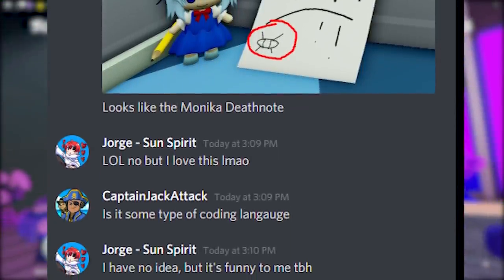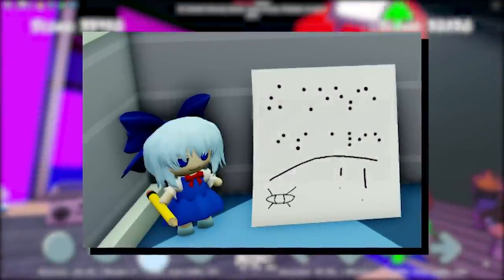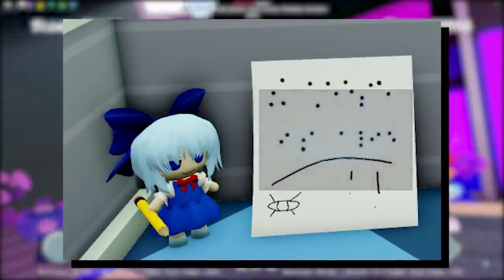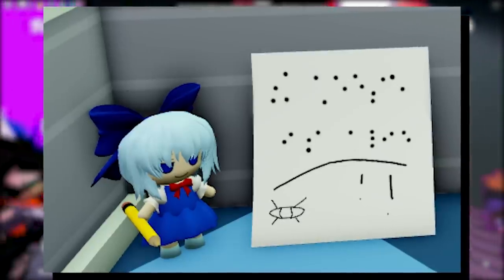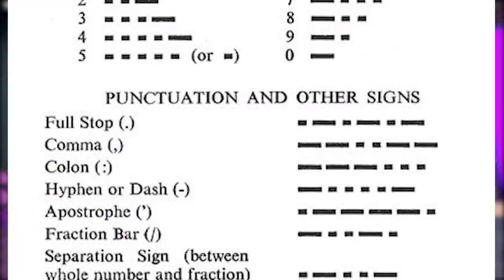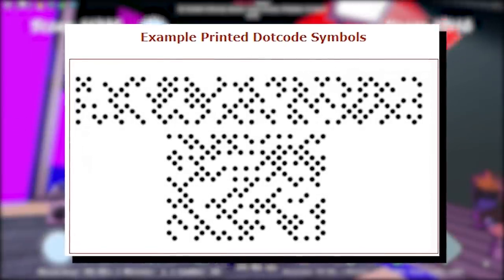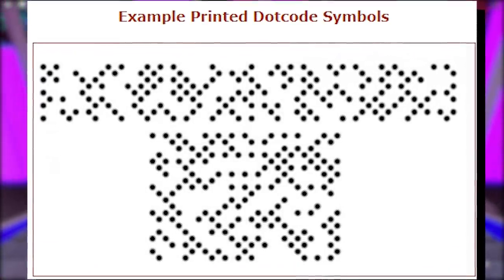Then we also have the dots and the lines that at first appear to be a hill with a sky filled with stars in the background, but this could actually be a hidden code or hidden message of sorts. Some people thought it was Morse code, but Morse code has lines and dots instead of just random dots being placed. This actually looks closest to a newer printing system called Dot Code, which is a 2-dimensional barcode symbology system.